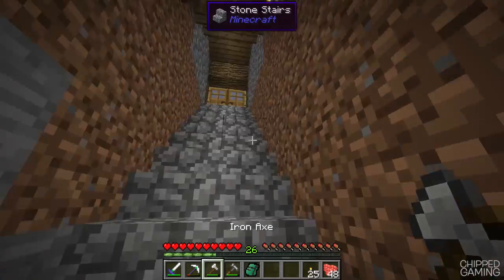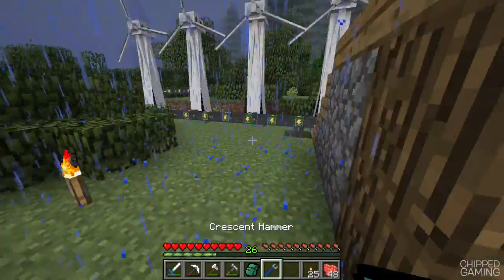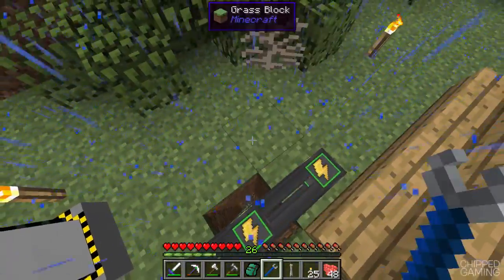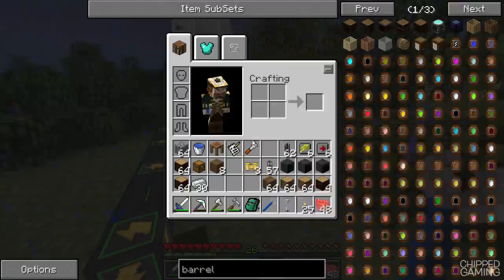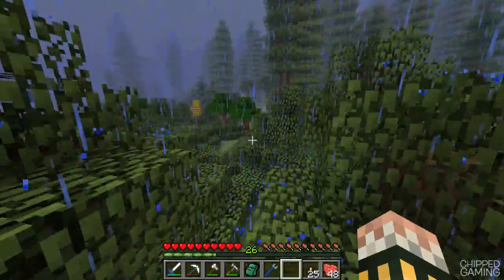I'm going to head back over to the lumber mill. I'm going to grab one of my windmills on the way over there. Unfortunately it is raining so we're going to be working outside in the rain — I hate the rain, it's horrible. But let's go and grab one of these windmills. We've got some cable, and let's go ahead and finish off automating our lumber mill.